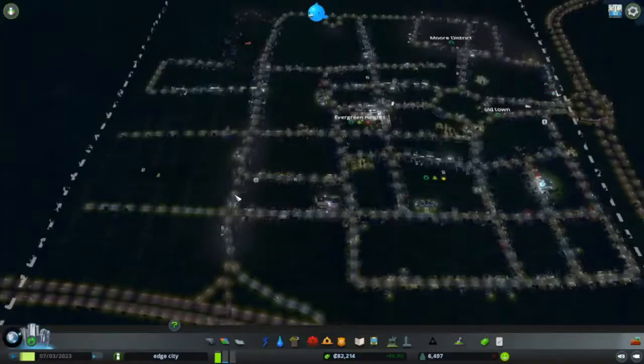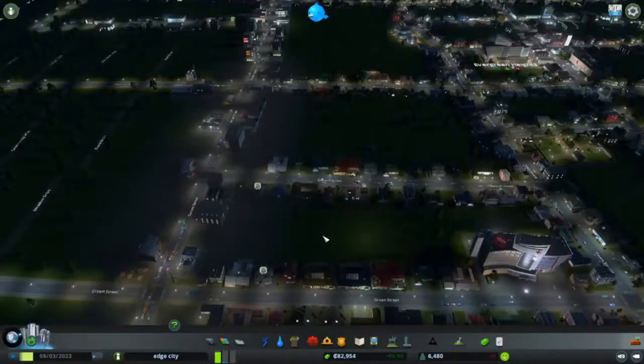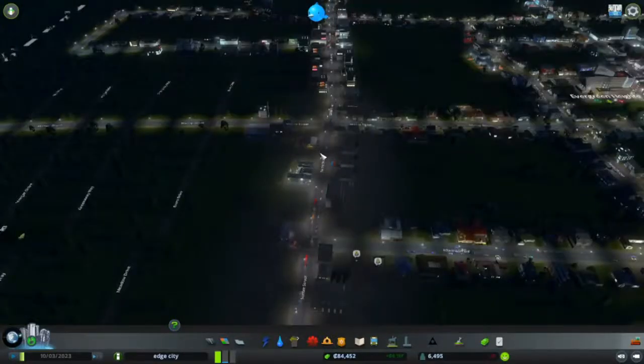It looks like that issue is solved, although I'm not entirely sure because I still see some things popping up. Also, it looks like this road down here is getting increasingly busy. I may have made a mistake when I put in this whole other section over here — maybe that's not what this road is designed for. So maybe I should get a bigger road there.